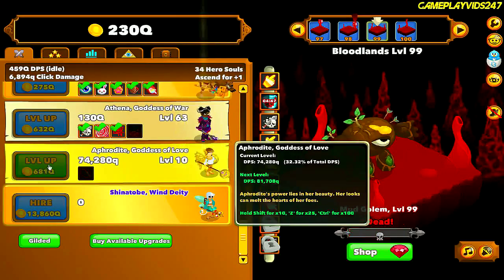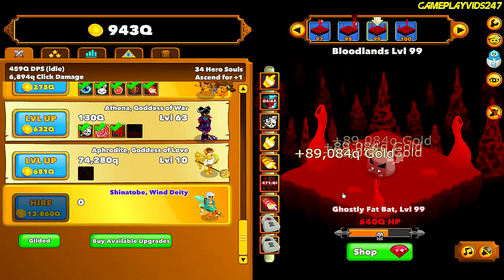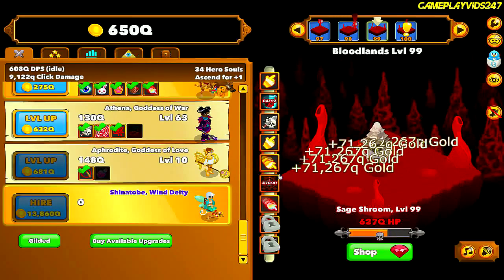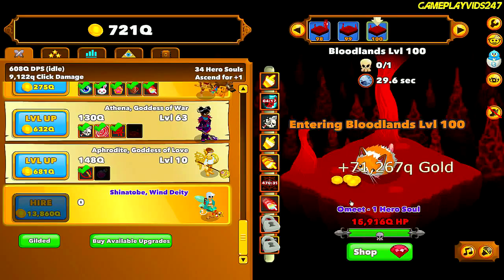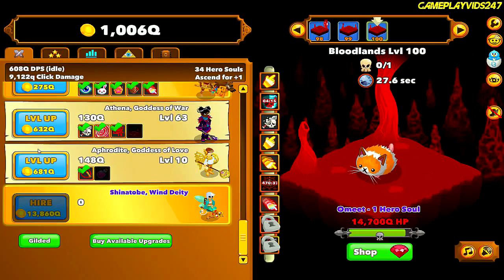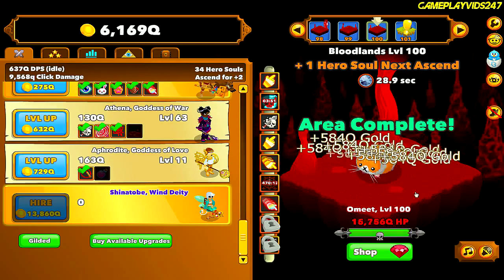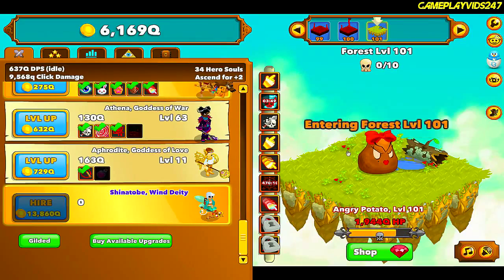It's really sweet we've hit level 100 already. There's the Lasso of Love — now let's try and take down Omet. If not, I'll try and use Click Storm. We got him — Omet's going down, everyone. That's another hero soul for me.